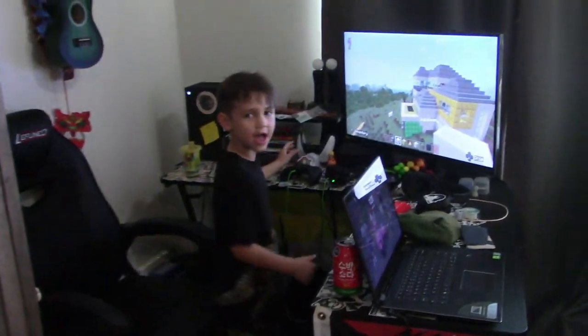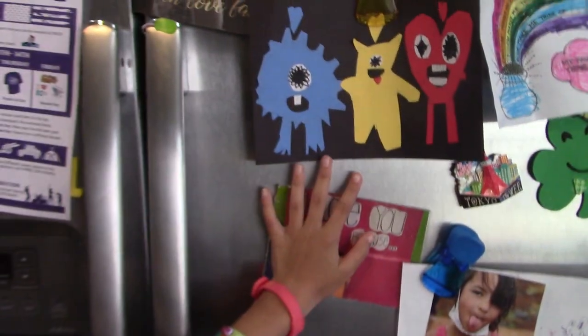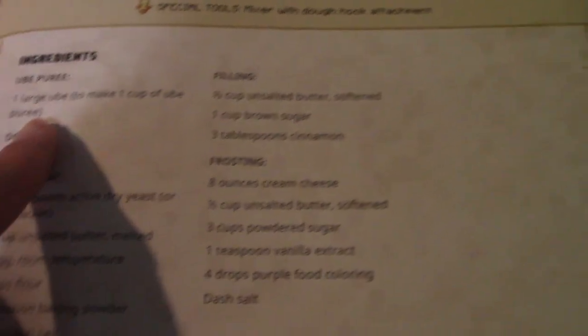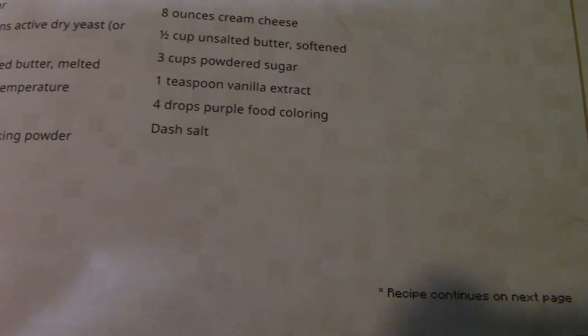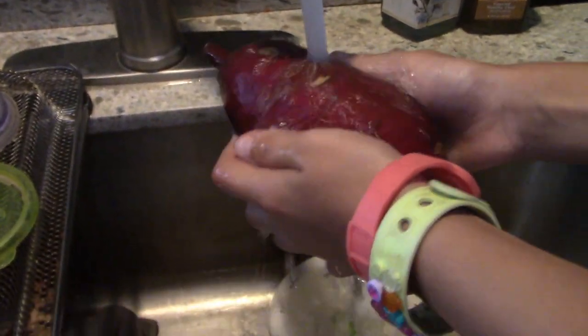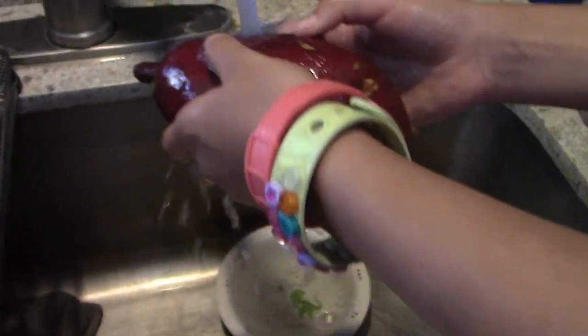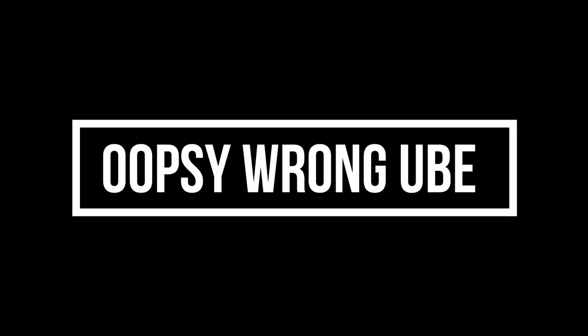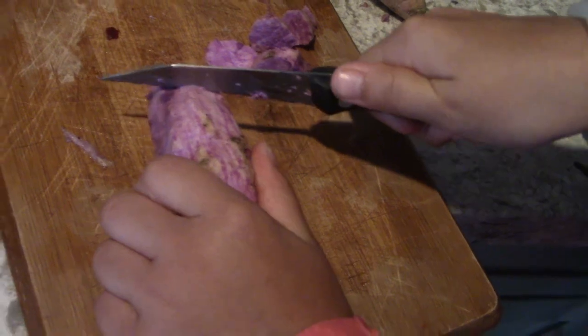So Kyle's going to go play Minecraft while we're making Minecraft food. One large ube. We need three-fourths a cup of milk. We have our sugar. Why is it so wet? We gotta peel it. Can the potato peeler do it?